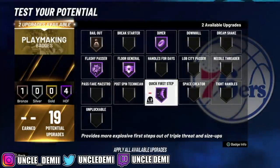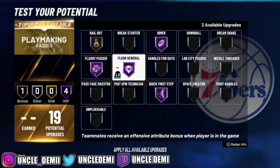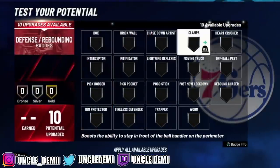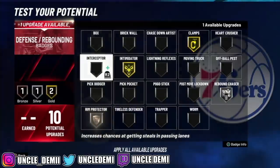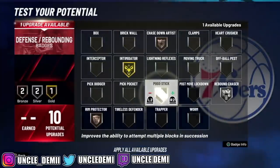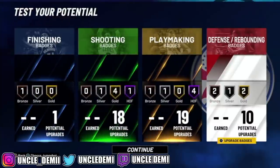You can also go quick first step to help get to the basket, but be careful since you are a spot-up. With two left over, I'd go break starter if on a threes or rec court, or needle threader on a twos court. On the defensive end, you want clamps, intimidator, and rebound chaser, then rim protector and chase down. Since you're playing center, you don't necessarily need clamps on threes — you could go pogo stick instead. There you have it — the stretch 4 build with Hall of Fame playmaking and shooting.